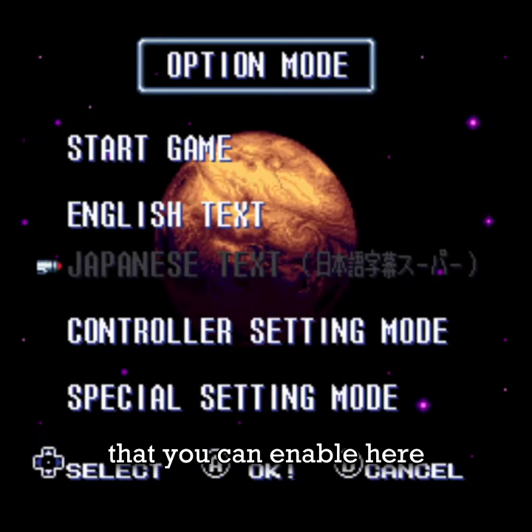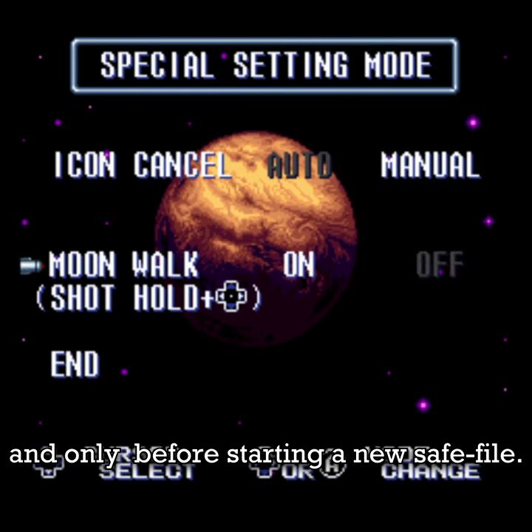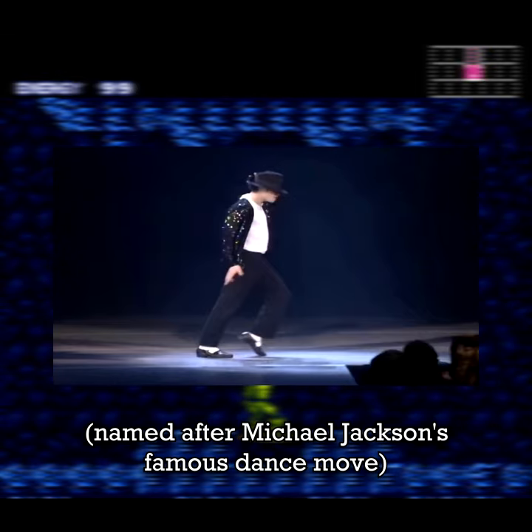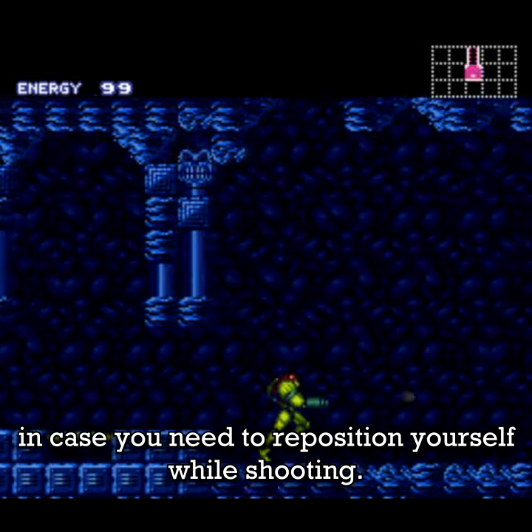Well, it's actually a hidden mechanic that you can enable here before starting a new save file, and only before starting a new save file. As you might have guessed, the moonwalking — named after Michael Jackson's famous dance move — is a mechanic that is used in case you need to reposition yourself while shooting.